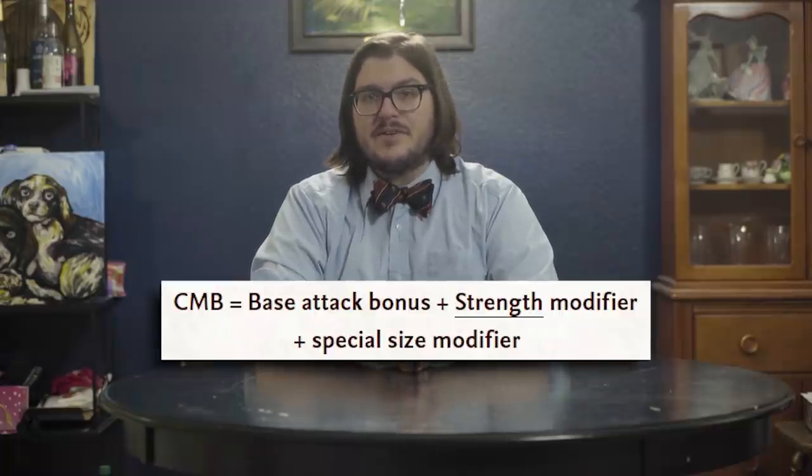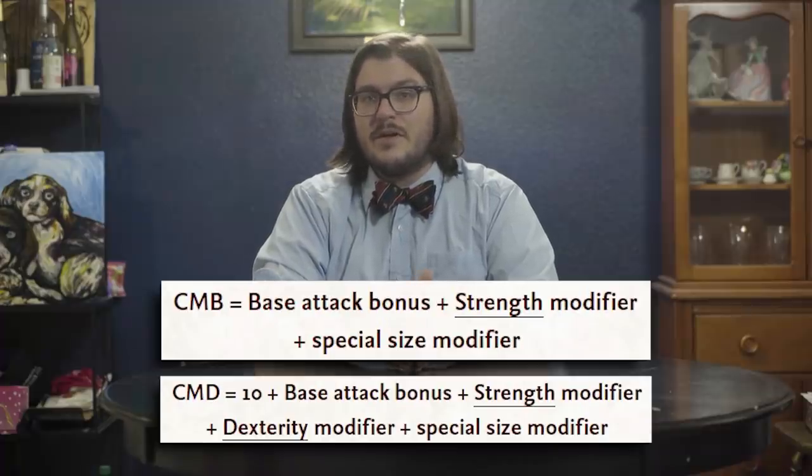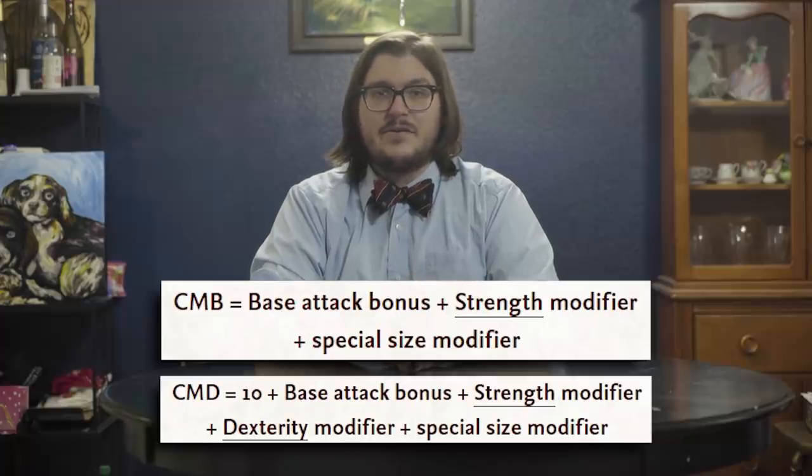Aside from the feat tax, how do these things work? Every character has a Combat Maneuver Bonus (CMB) and Combat Maneuver Defense (CMD). Your CMB is equal to your base attack bonus plus your Strength mod — or, if you have the Agile Maneuvers feat, your Dex — and you add it to a d20 roll, just like an attack mod. Instead of comparing it to an opponent's AC, you target their CMD, which is equal to 10 plus both a creature's Strength and Dex. Any circumstance, deflection, dodge, insight, luck, morale, profane, or sacred bonuses to your AC also add to your CMD. Both numbers get a +1 if you're large and a -1 if you're small. Sorry, halflings.